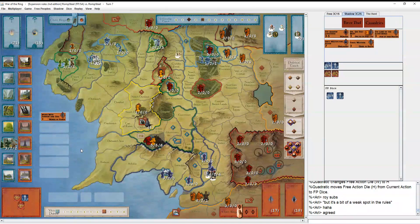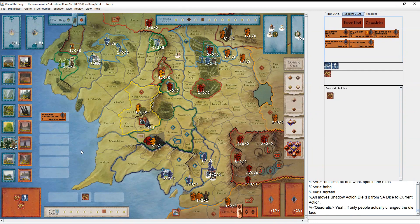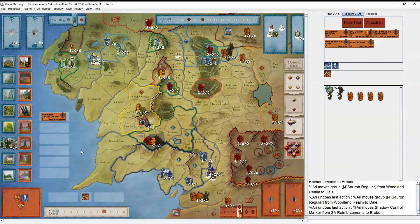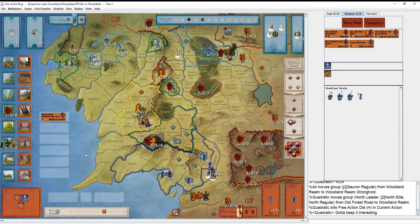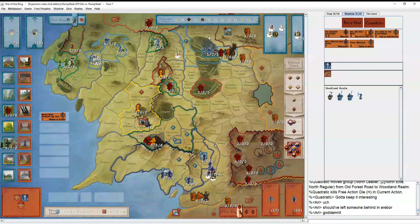He's bringing a big pile of regulars to Dale - it's turn seven and the Fellowship is still three steps from Mordor, so this feels pretty over at this point. He attacks Woodland Realm. He really should have left someone behind in Erebor, because then he could go ahead and attack the Woodland Realm army to bully it off the stronghold. But now if he does that, they can retreat to Withered Heath and just walk into Erebor and reclaim it. If he had left even one regular in there he'd be fine - easy to miscalculate sometimes about these things.